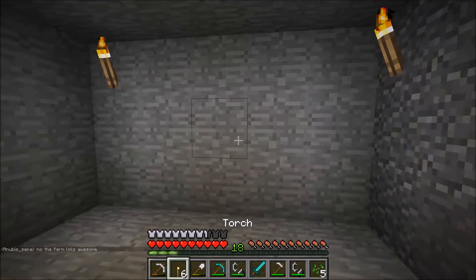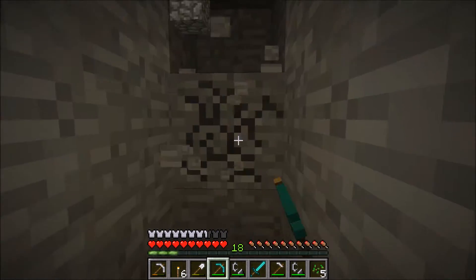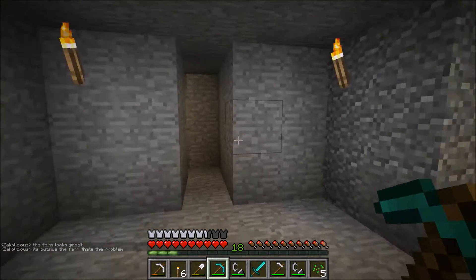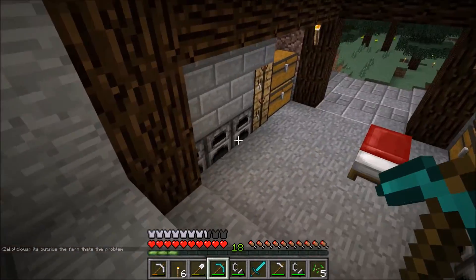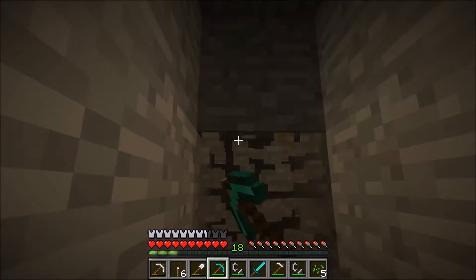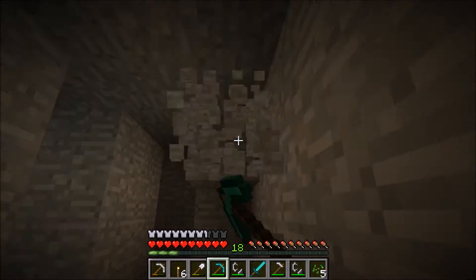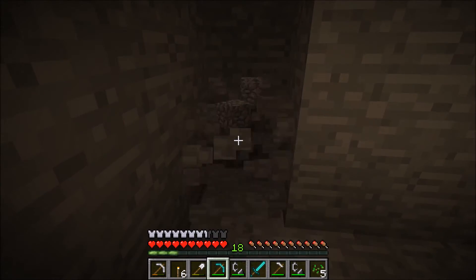The plan is to start mining into this area here. It's going to be a thin little tunnel for the time being and then we're going to open it out. We're going to fill this room completely with furnaces — this will be our official smelting room. I know we have the little area downstairs with six furnaces, but I think it would be nice to have a dedicated smelting room for when we come back from big mining trips. I'll need to grab some more spruce logs and use those with the beams, keeping that theme going.